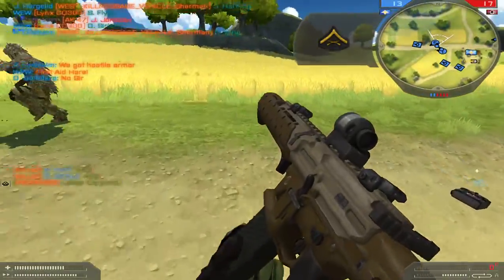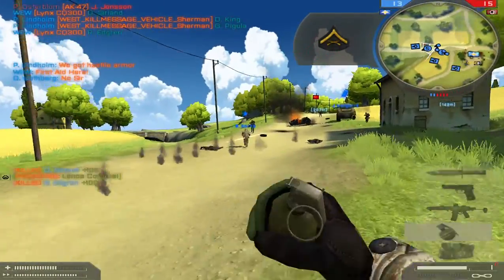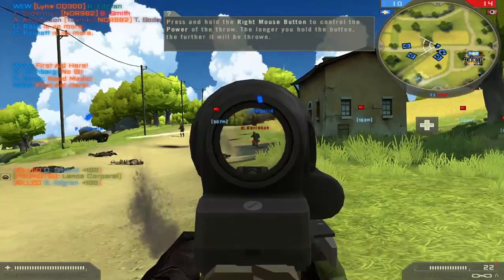You've been recommended for promotion. Press and hold the right mouse button to control the power of a throw. The longer you hold the button, the further it will be thrown.